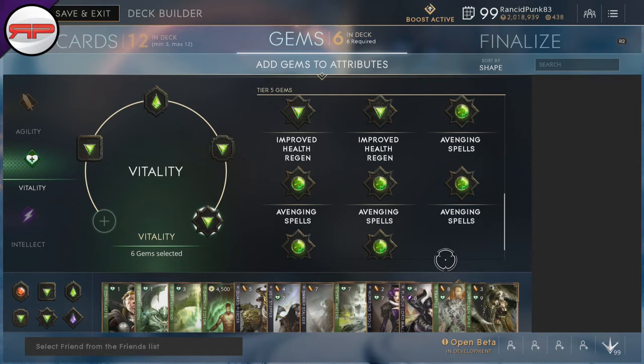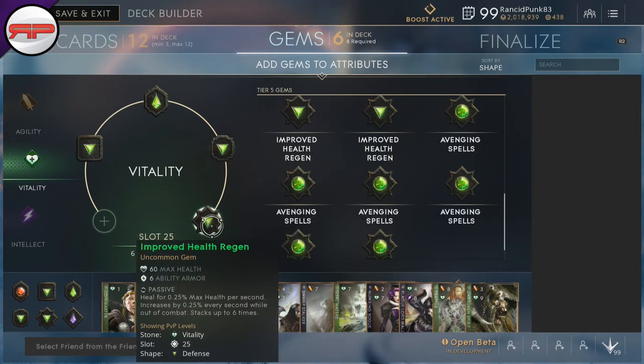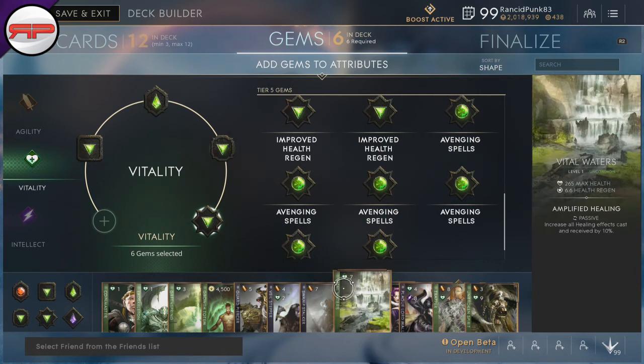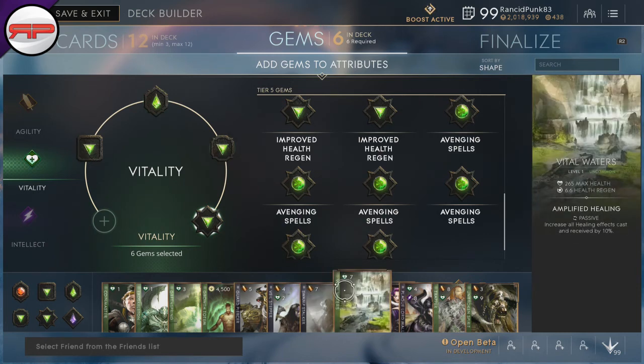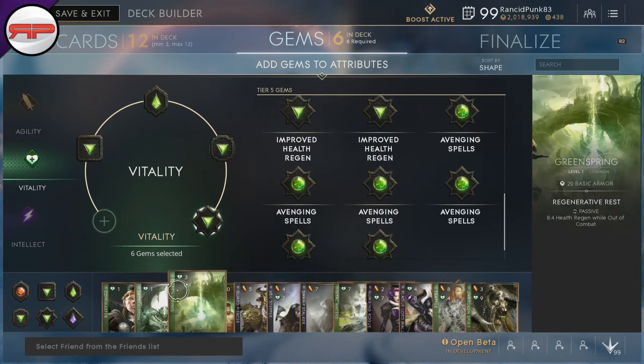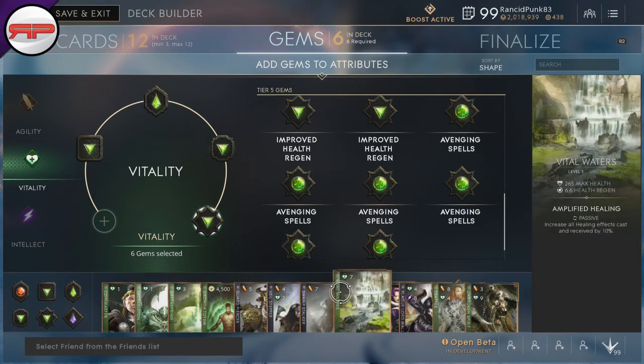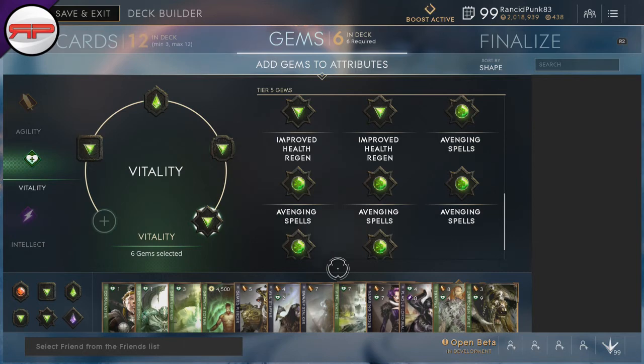With either build you'll be able to tank quite a bit of damage, dish out a lot of damage, keep people still, and if you have to get out, get a lot of health back with Improved Health Regen. There's no need for Possessed Spike or any of that nonsense on this build. One thing I'll throw out: if you're going for Vital Waters, keep Green Spring on with Growth Totem and Vital Waters for as long as you can, because you'll get a lot out of that.